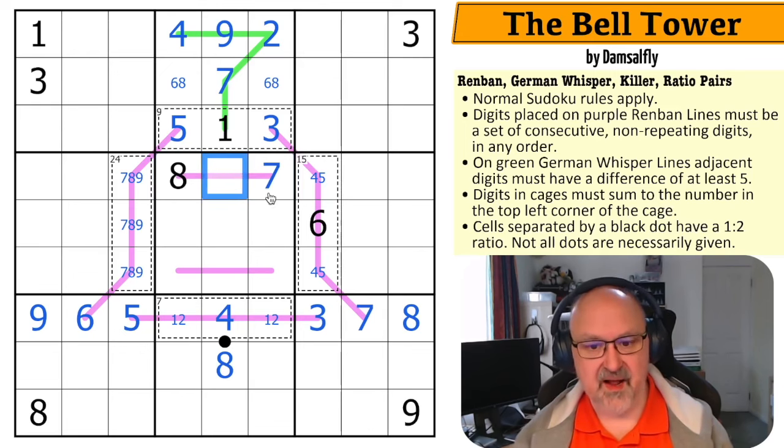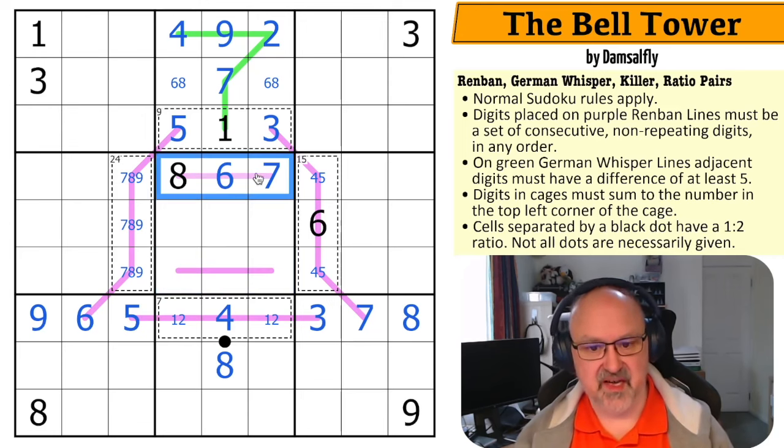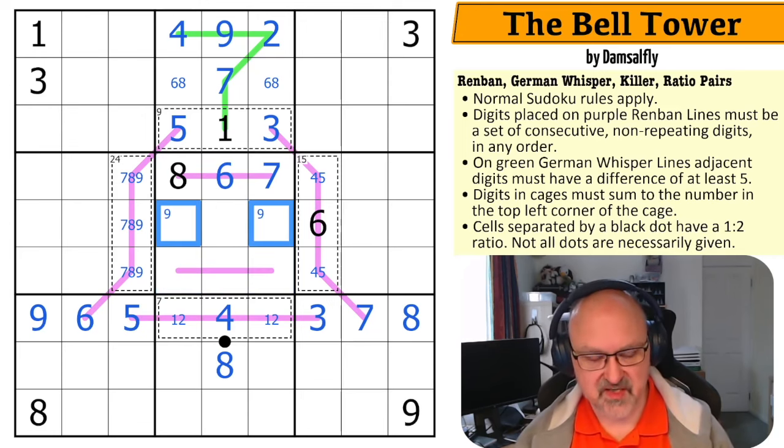The seven can't go there, so it must go here. This is either six or nine, but it can't be a nine — so this is a six. I cannot put a nine on this line because it would force nine, eight, seven, and the eight and seven are not available. So nine is in one of these two.